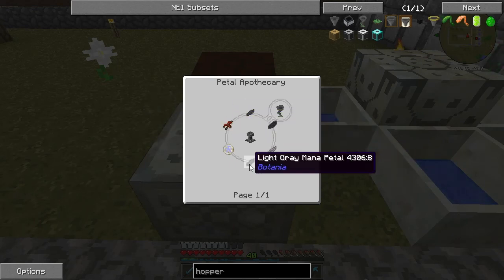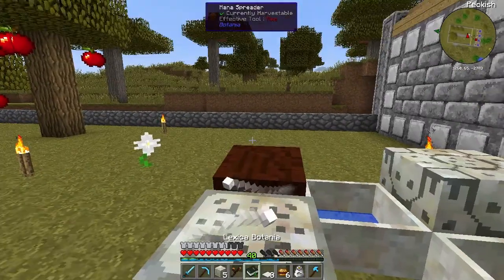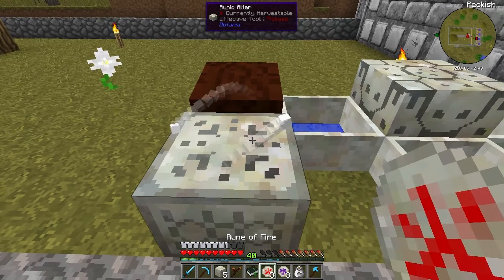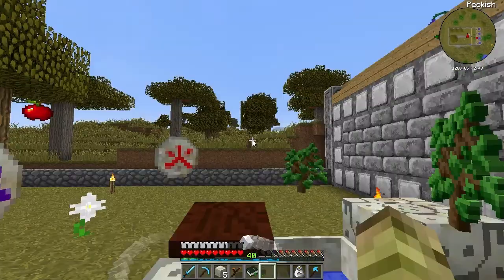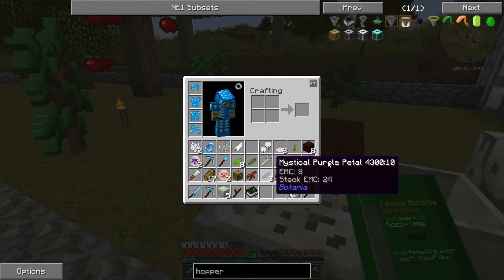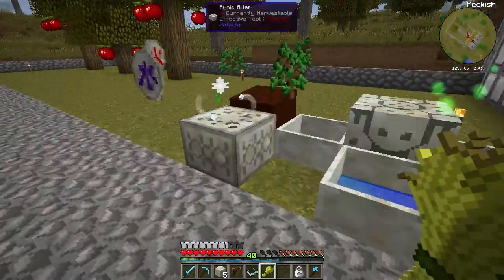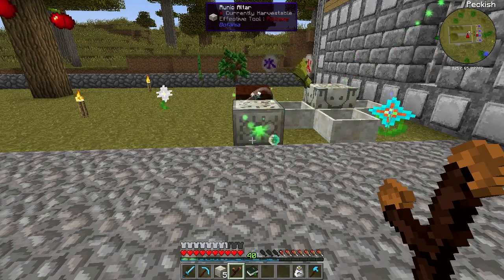I haven't got those petals on me at the moment, so let's make the other item first. To make the Rune of Spring we need to put those two runes in first. One of them, one of them, three saplings. Next we needed a bit of wheat which I haven't got on me. Let's quickly grab a bit of wheat. Let's throw that in and start that process. There we go - and that's working away quite fast.